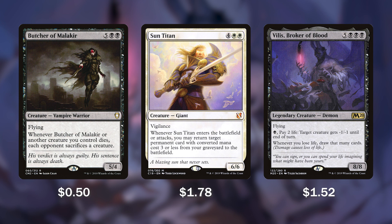Then we have Sun Titan, maybe one of the most iconic white spells played in Commander. For 6 mana, we get this giant 6/6. Whenever it enters the battlefield or attacks, we may return target permanent card with converted mana cost 3 or less from our graveyard to the battlefield.